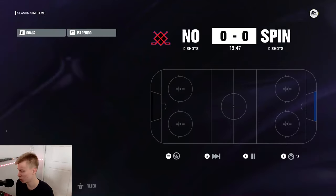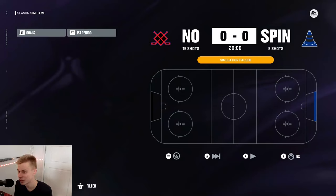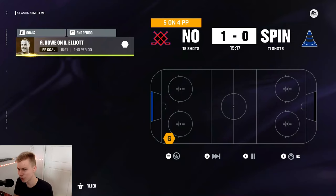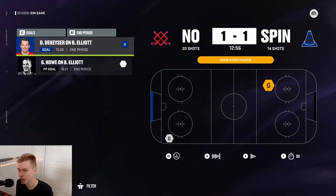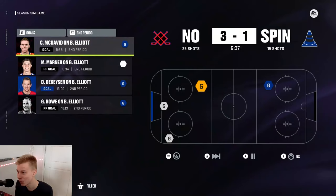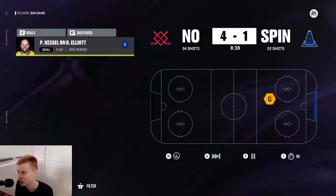Last round one matchup: Spinorama against No Contest. No Contest solid on defense — zero goals allowed through the first period, but they haven't scored either. In the second period, a power play delivers for No Contest — Gordy Howe scores from the corner. Then Danny De Kaiser ties it, but No Contest score two quick goals to make it three-one. They extend it to four-one and No Contest takes this one. Spinorama are confirmed not built for playoff hockey.